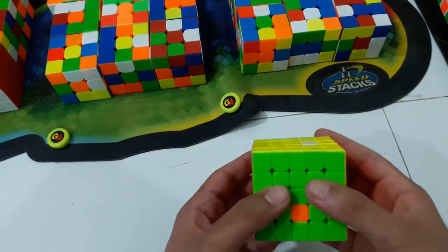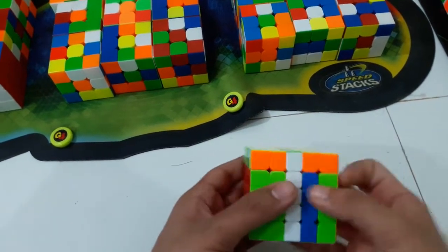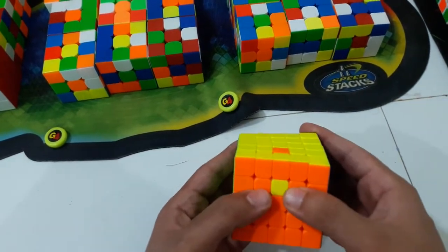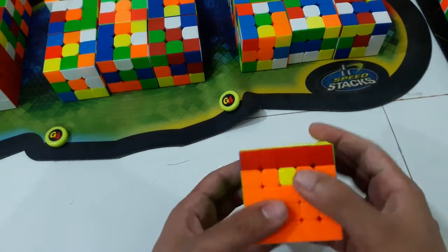Okay, moving on — here to here to here, a very easy one. You do a Y frame: U M prime U prime R2 U M U prime R2. And finally this — I can do a U2 and it's very easy.